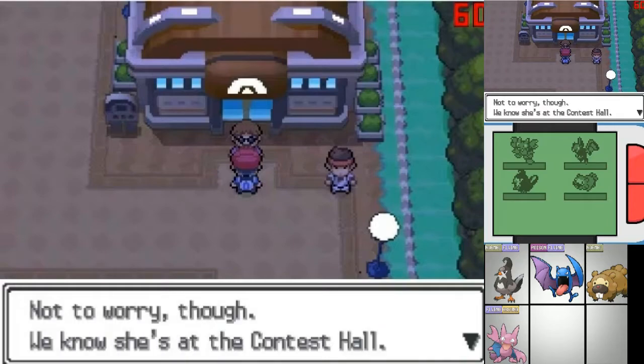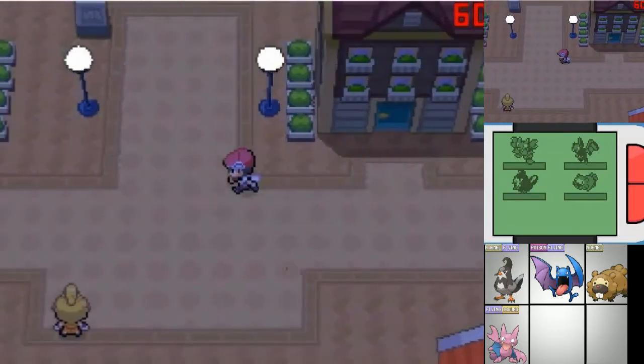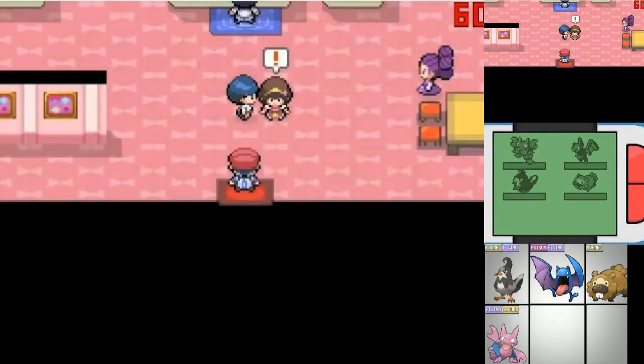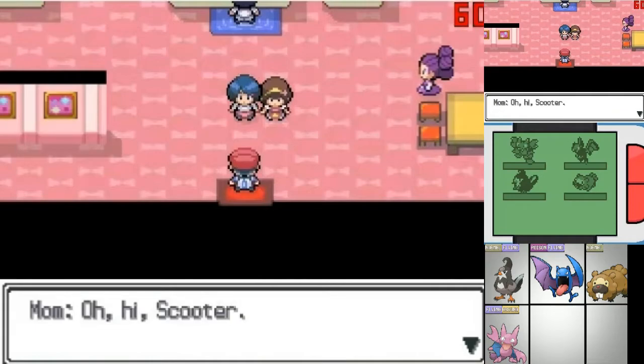I'm sorry, she's not here. Okay, where is she? She's at the contest — I'll have to go get her. She's fascinated by dressing up Pokemon. I'm not surprised. Why is mom here?